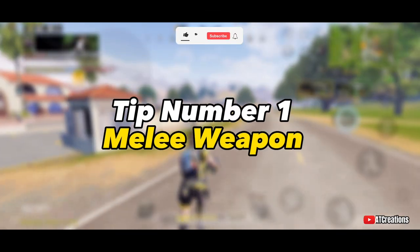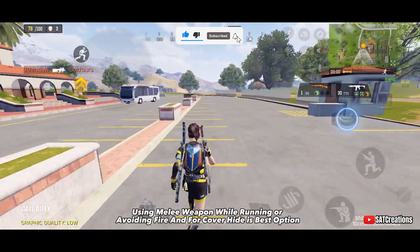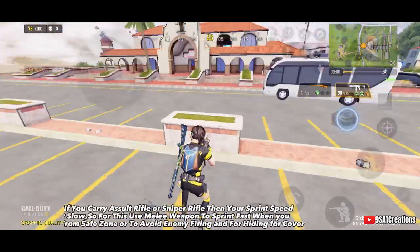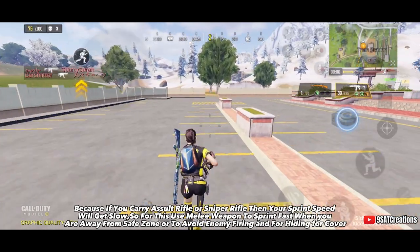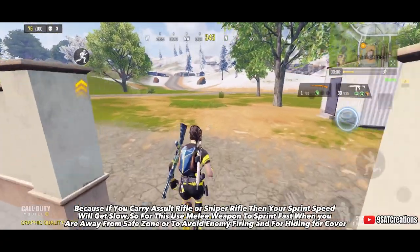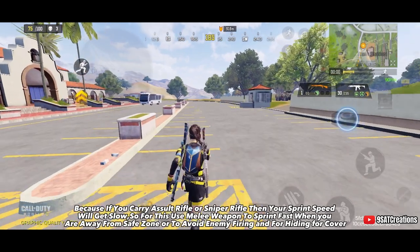Tip number 1: Melee Weapon. Using a melee weapon while running, avoiding fire, or hiding for cover is the best option. If you carry an assault rifle or sniper rifle, your sprint speed will get slow. So use a melee weapon to sprint fast when you are away from the safe zone, to avoid enemy firing, or to hide for cover.